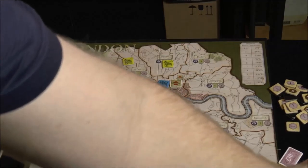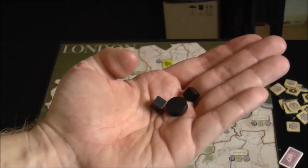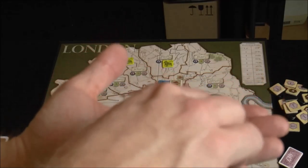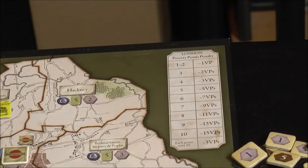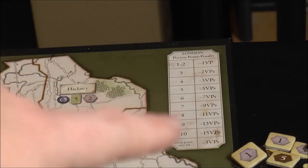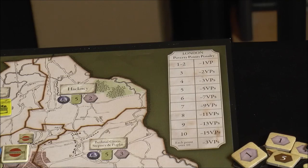At the end, everybody grabs poverty for cards in their hand, and then you see who has the least. Whoever has the least discards all of their poverty, and however many they discarded, everybody else also discards that amount. So it's almost like the difference in poverty. If Francesca had two poverty and Billy and I had seven, Francesca discards all two and Billy and I each discard two as well, leaving us each with five and Francesca with zero. Then you look at a chart and lose that many points — if you have five you lose five; if you had ten you'd lose fifteen. Poverty is a brinkmanship idea — it's all relative.